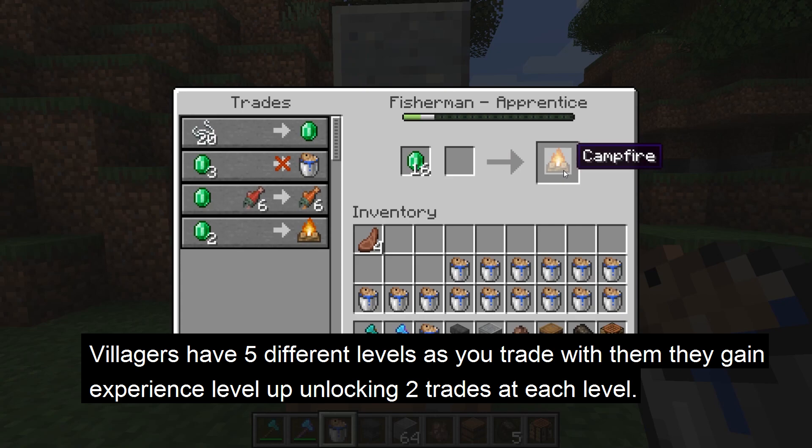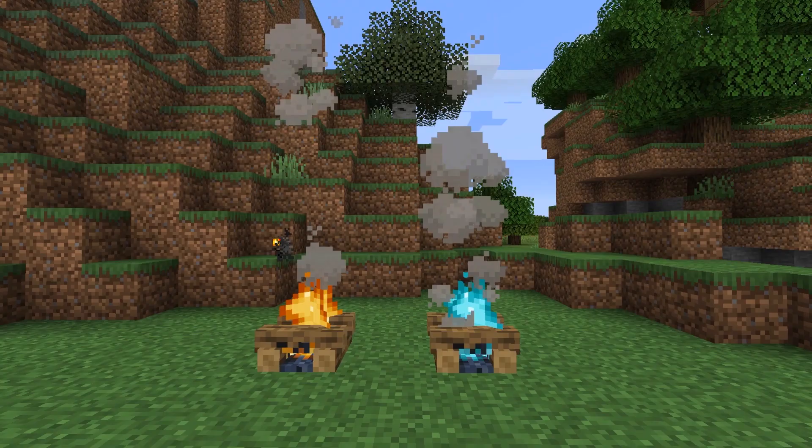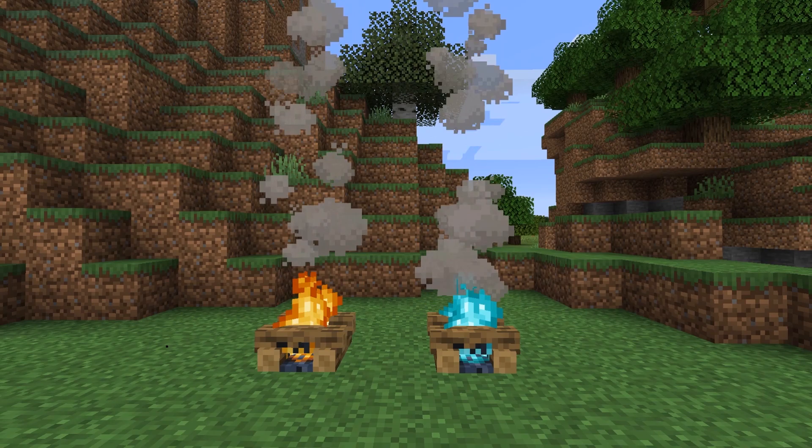Another way to get campfires is by trading with villagers. With villagers, there are five different levels, and trading with them will gain them experience and level them up. At each level, there are two trades that will be unlocked. The fisherman villager at apprentice level, which is the second level, has a chance to sell a campfire for two emeralds.